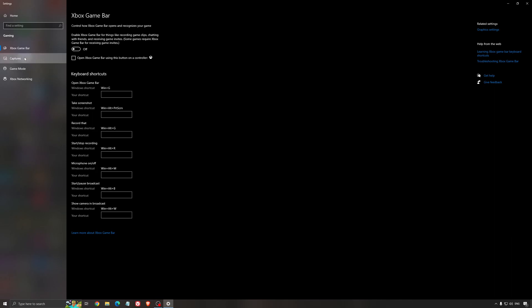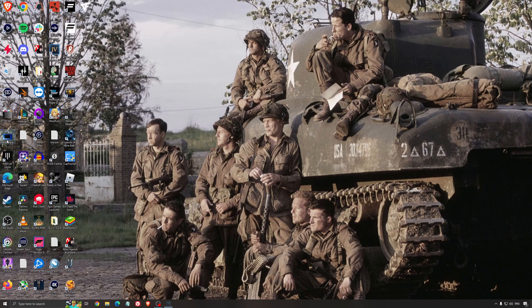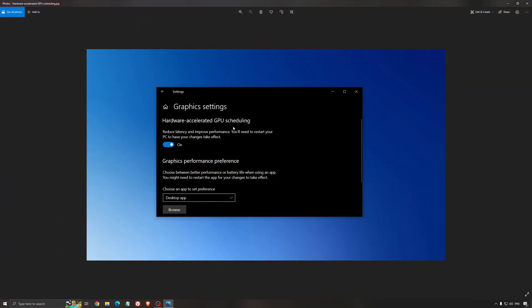I'm not a huge fan of the Xbox game bar. For the capture settings, make sure that background recording is off and recorded audio is also off. Another thing I recommend is Hardware Accelerated GPU Scheduling.